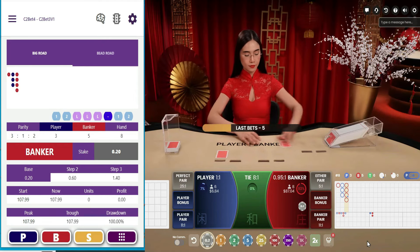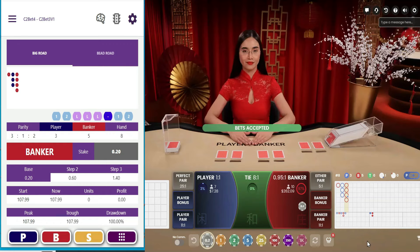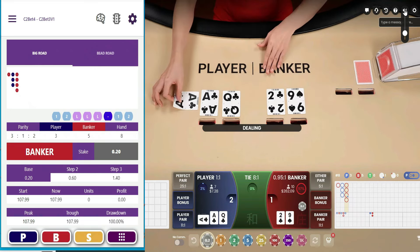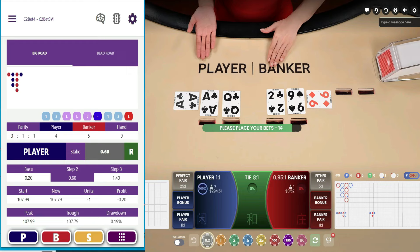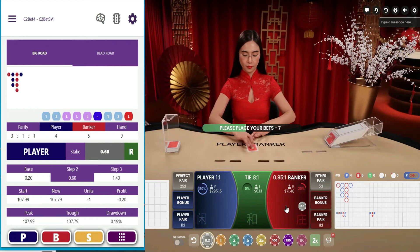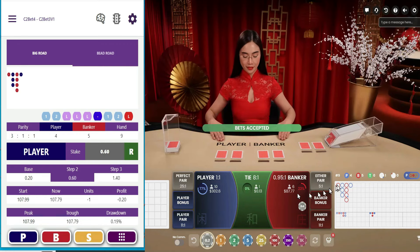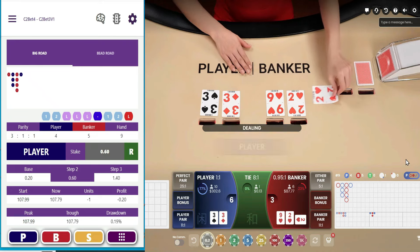One unit on banker. I want to get up to some bigger sizes here but I better get back in the swing of things first. We need something here — didn't get it, so that one goes to the player. Bet jumps up to 60 cents on player. What'd I do? I put that on the wrong one. Can we get that over there? No, it's too late. Well, we know it'll be a player now — yes, player takes it.